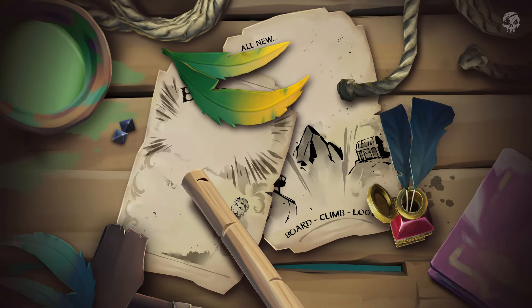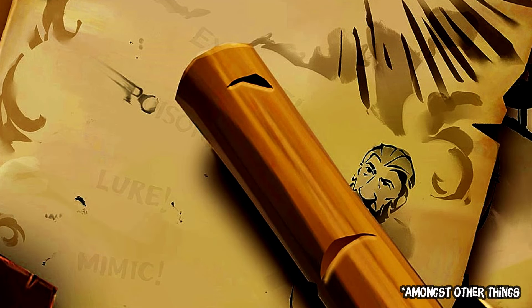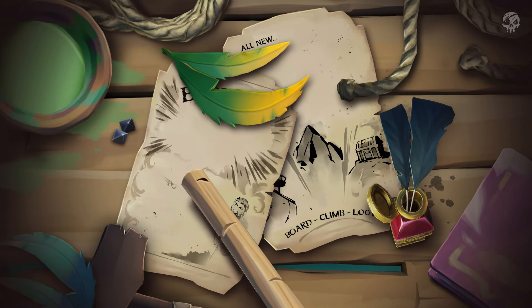The second graphic says 'all new,' with some text partially obscured. We see the words board, climb, loot, and there's also a feather covering what looks to be a bee. What we can deduce from this graphic is details about the brand new weapons. Starting with the bee on the left-hand side, presumably that's going to say blow darts — if we zoom in on that poster and up the contrast, we can see four words: the first is obscured by a scroll, but we can see poison, lure, and mimic. Presumably these are blow dart effects. Mimic is going to be awesome if you can literally mimic another player — that is going to be game-changing. Lure is presumably the sound ones already told about in the preview event, and poison speaks for itself. For the grapple gun, there's board, climb, loot — everything you can do with it: board a ship, climb rocks and mountains, and loot.